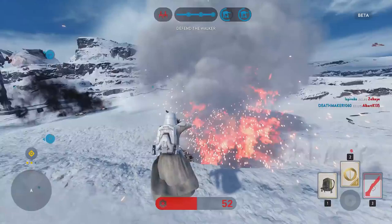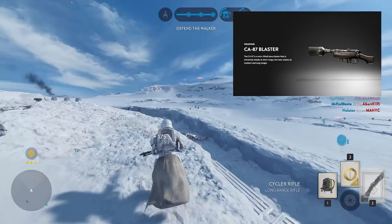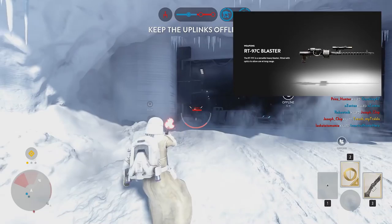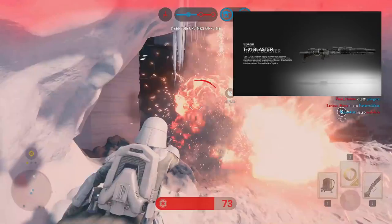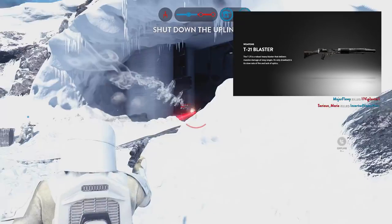Propping up the pack we have three completely opposite weapons that all share one common feature: damage. First is the CA-87 blaster, basically the shotgun of the group — massive damage at close range but next to useless at anything else. Then we have the RT-97C blaster, an LMG-style weapon similar to the DLT from the beta, but slightly more focused on longer range combat due to its included optic sight. And finally the T-21 blaster, which is much more focused on long range combat and can do massive damage, though it doesn't come with a built-in optic, which could make hitting long range targets difficult.